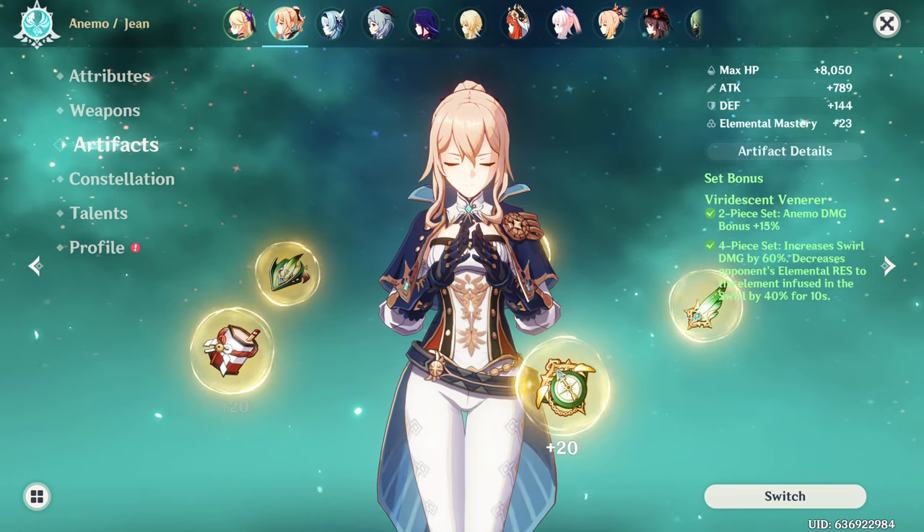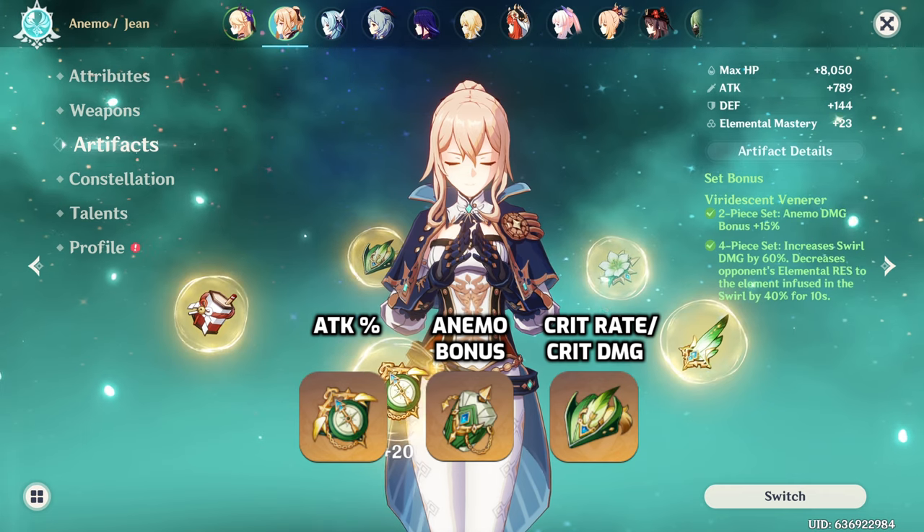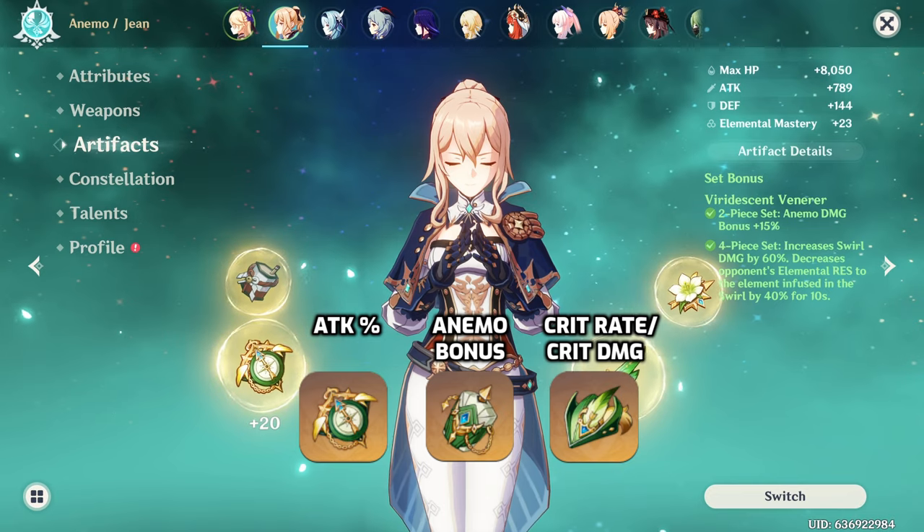As for artifacts, Jean is very flexible and can use many sets for different playstyles. Four-piece Viridescent is a good general option for reducing enemy resistances for your team's damage.